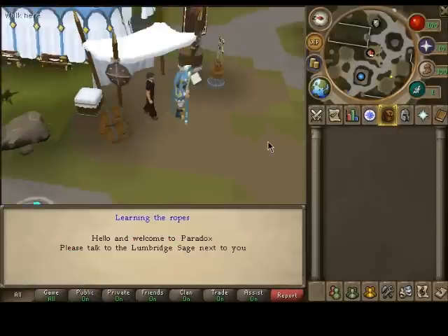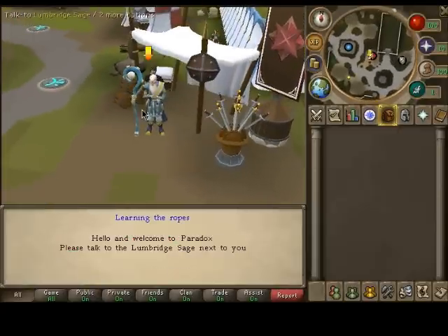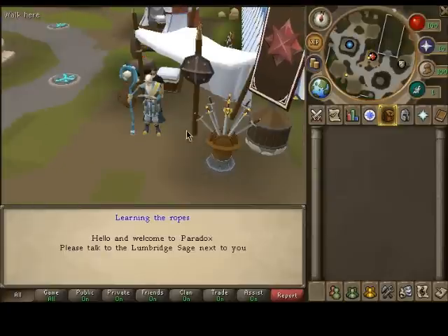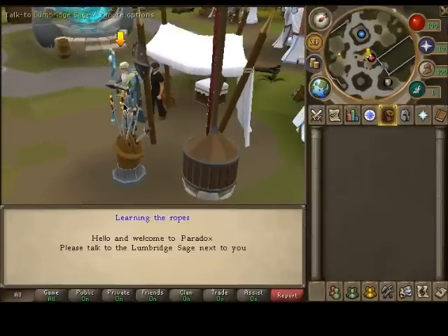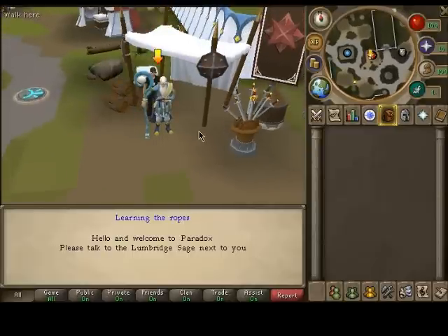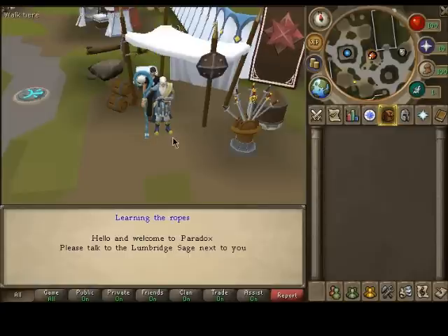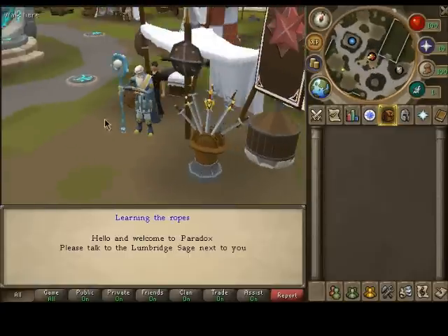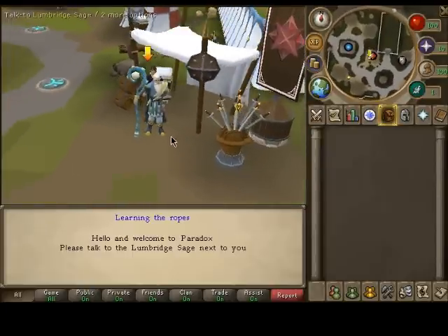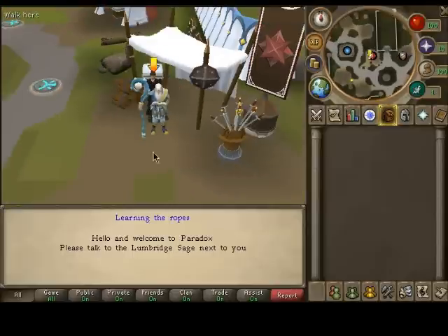Okay, so it's based off of the Lumbridge Sage. I'm planning on finishing my custom NPC titles. Because right now there's already custom NPC titles but it really messes up sometimes — every time the player teleports it doesn't update the NPC so it comes back to the original name. I just need to set parameters for it, but it's going to take too long and I can't be doing it right now when I need to get the server up and running. But for now it's Lumbridge Sage.